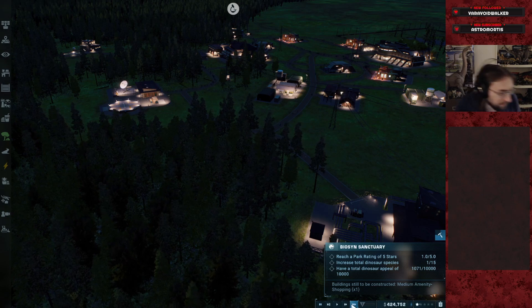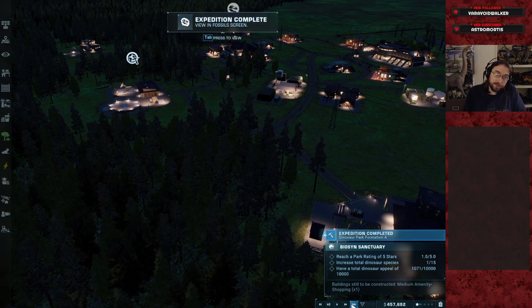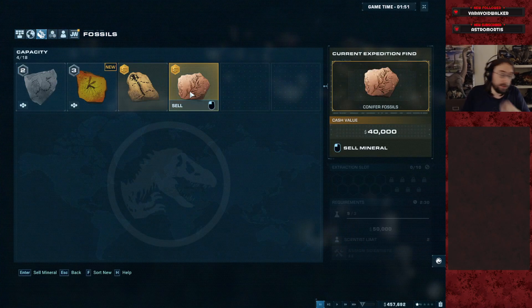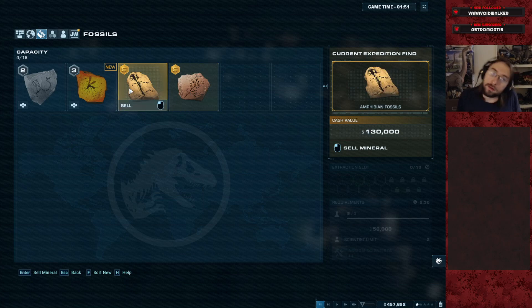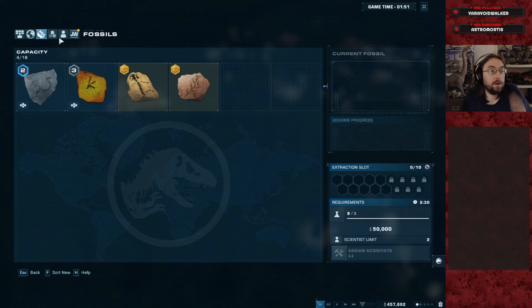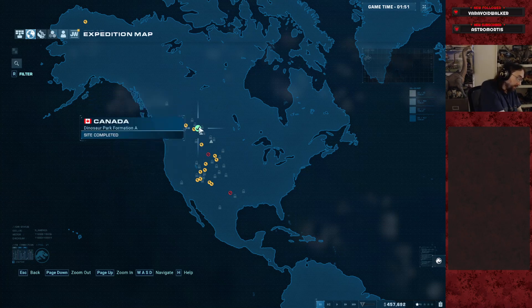You can't draw any kind of conclusions from that. We'll try to figure out if the yield looks better and if it's also consistent. So there's the fossils — we got an amphibian and a conifer. Conifer is 40k, amphibian is 130k. I thought we got a 2 and a 3. This dig site is now completed. This was Dino Formation A.